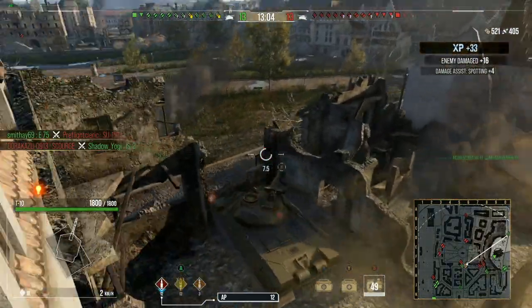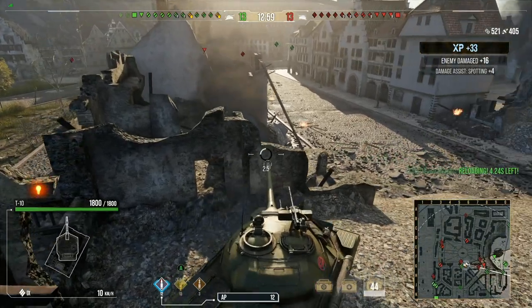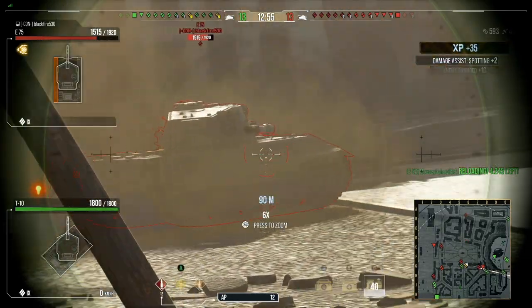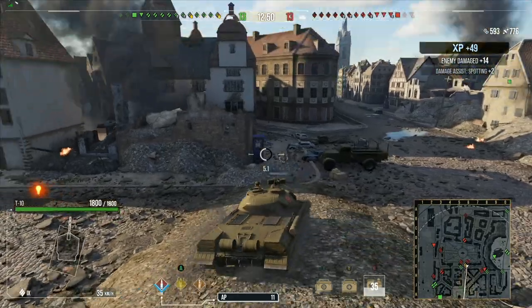We're going to put a shell on the E-75, then pull back and realign — I want to make it harder to get through my armor. Up on the left side, the lower plate is covered a bit, and since we're located higher up, the top plate becomes a lot harder to penetrate.